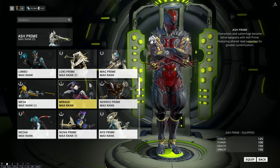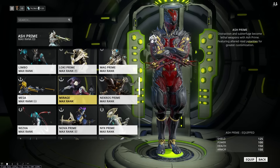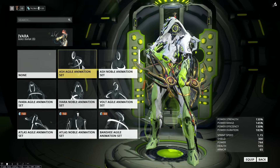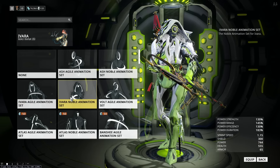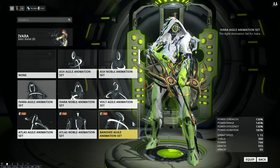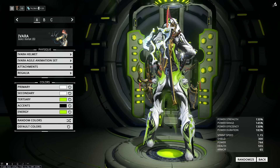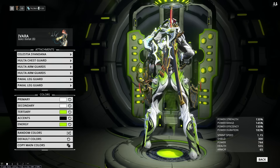Now for Ivara, I always get asked what Syandana and what colors I'm using and what build I have on her. So let me just show you. For some reason some of the animations won't animate. I don't know what's up with it, but it doesn't matter. This Syandana is the Celestial Syandana you get for PvP — let me show you how you get it.